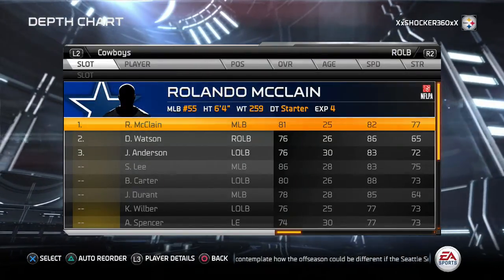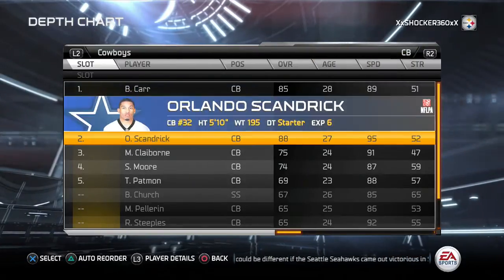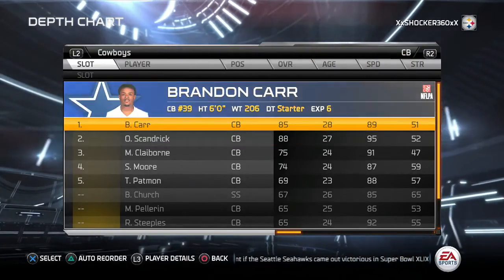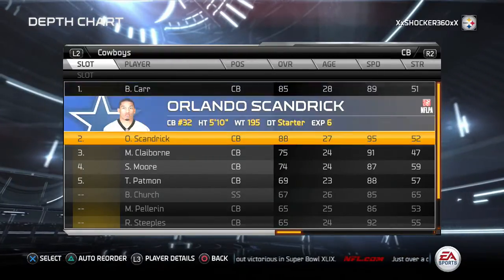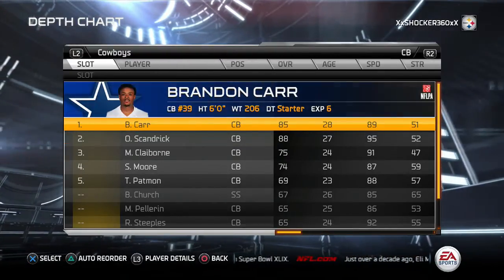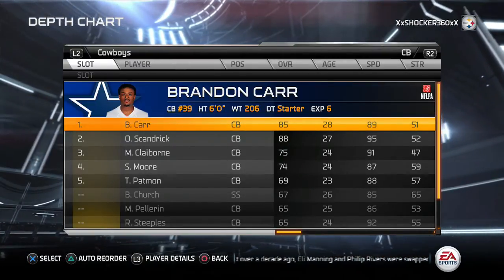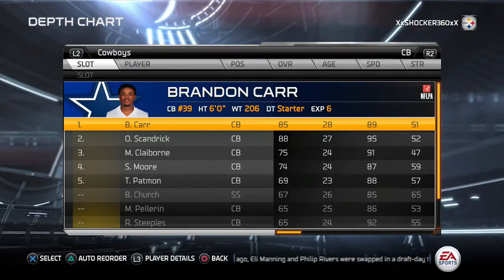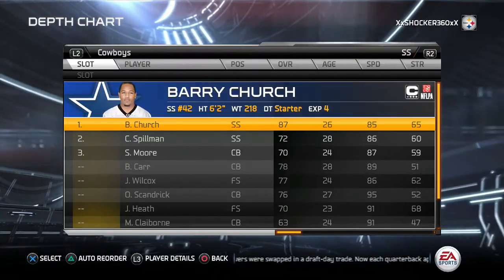Right outside linebacker, we got McClain — same thing, nice speed with him. And we got Carr and Scandrick as the top two cornerbacks that we want to use. We put Brandon Carr right here because he's the tallest, and Scandrick at the second cornerback. People like to use the catch on the left side, so make sure you adjust your cornerbacks to wherever they start throwing — put your tallest cornerback there. Free safety Wilcox and strong safety Church.